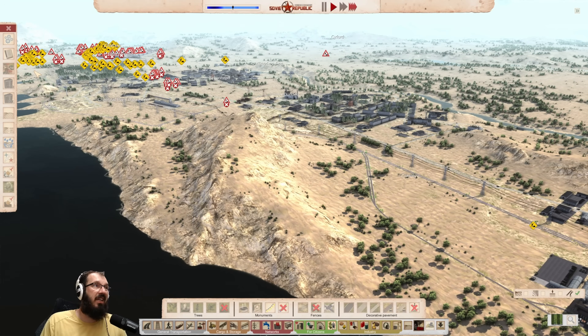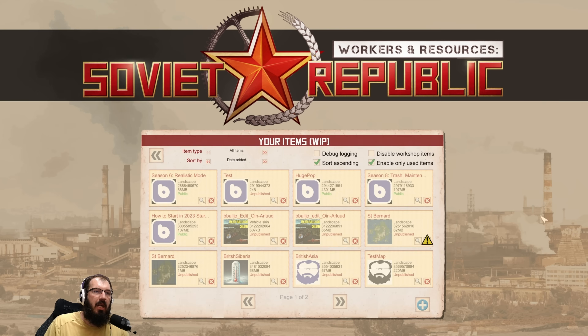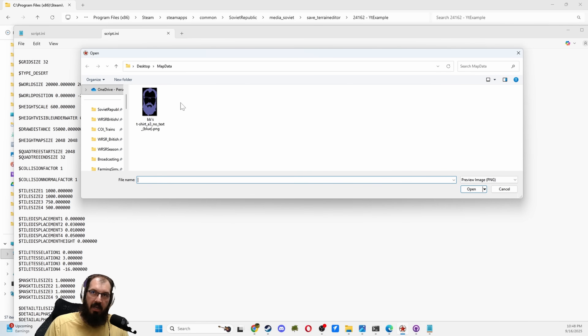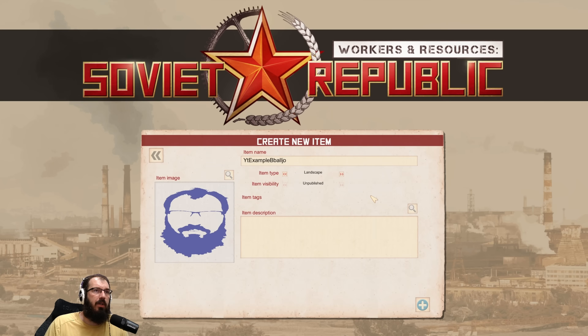Now that we've verified this, there are a couple more steps before you can make this a Workshop item. In your Workshop, you have to go to your items, Work in Progress, W-I-P. From here, you want to create a new item. I'll name it YouTube example b-ball Joe so I can find it later. Then you have to change your item type to something very specific — it has to be a landscape, otherwise it's not going to work. If you want to have an image, this will browse on your local disk. I just have this image, so I'll open it and add it to our current item.